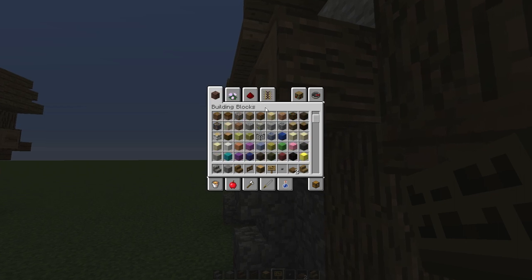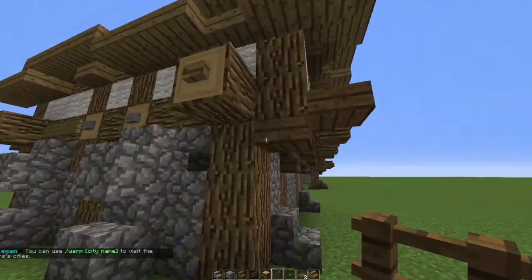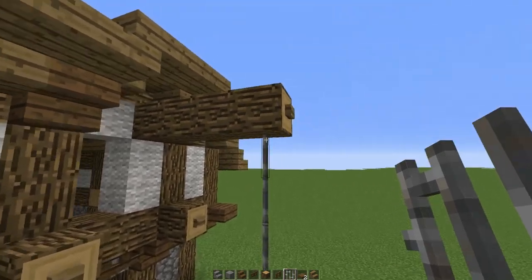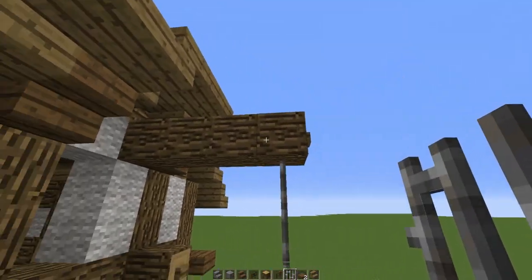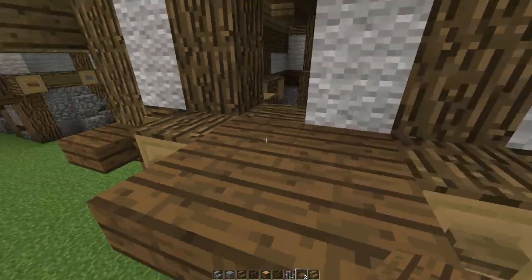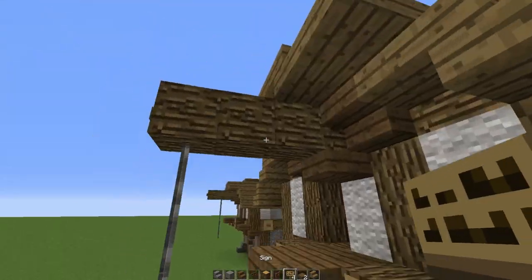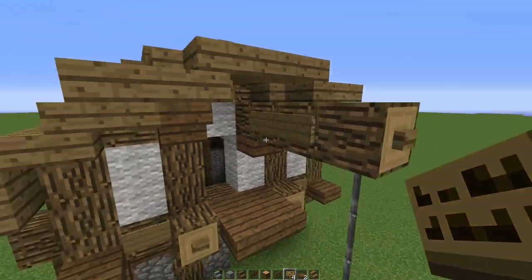Take out your spruce fences and place them underneath the protruding side blocks on all sides. Then take out your iron bars and place about three or four iron bars from the last log block in the crane arm. Decorate the front a bit more by placing a balcony — four top slabs connecting to these logs, plus one more top slab connecting to this log. Also place two signs in the middle of the crane.